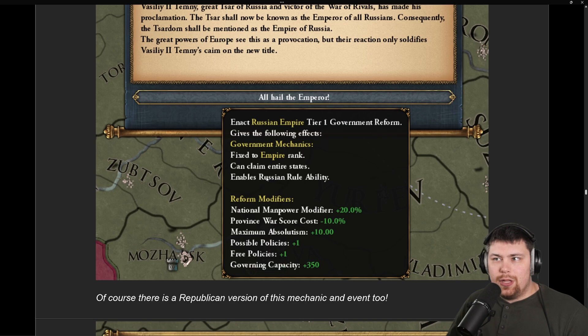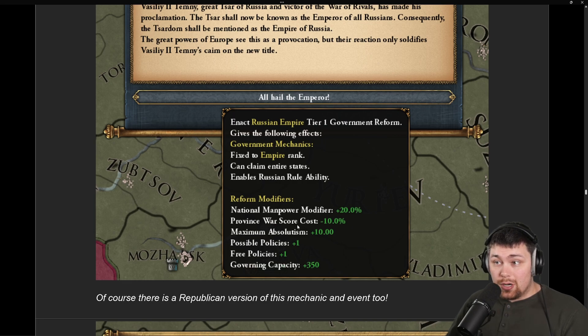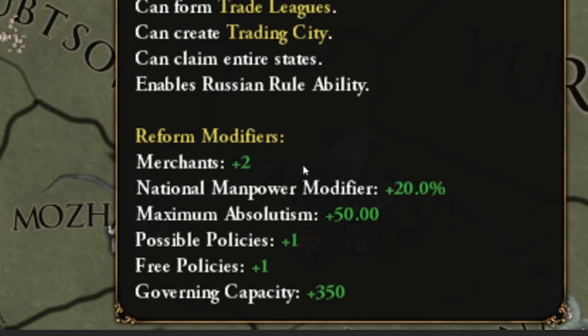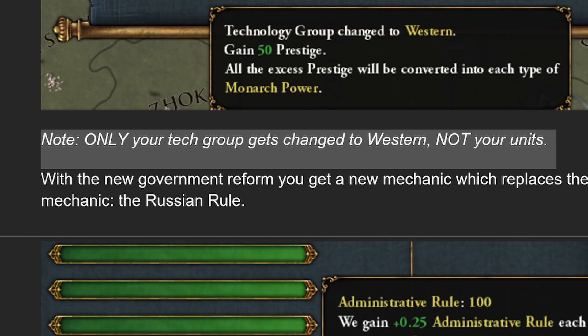You will still be able to claim entire states and enable the Russian Rule ability, with really strong modifiers: national manpower, province war score cost, a free policy which is very powerful, and a ton of governing cap. As a republic you get different bonuses — trade posts, trading cities, plus two merchants, manpower, and 50 absolutism, which is significant. You'll also have the option to change your tech to western tech, though only your tech group changes to western, not your units.